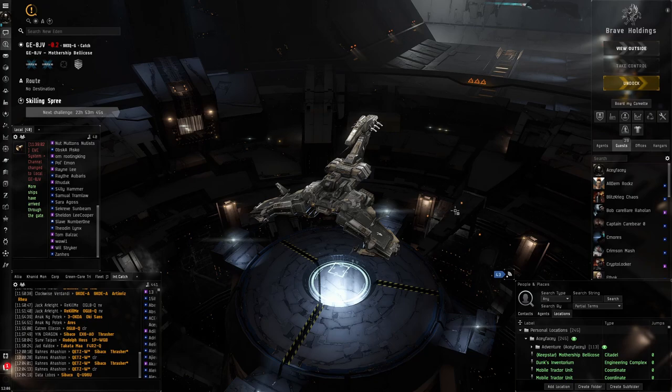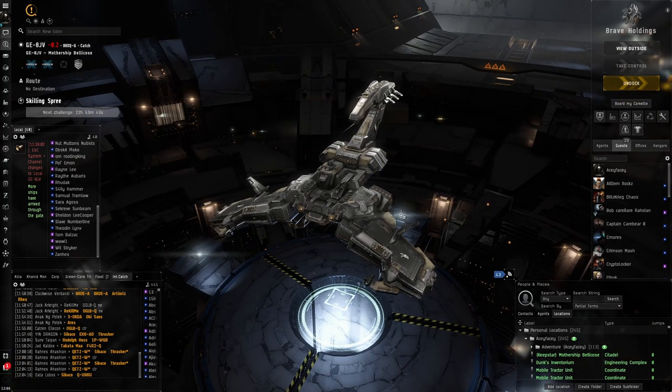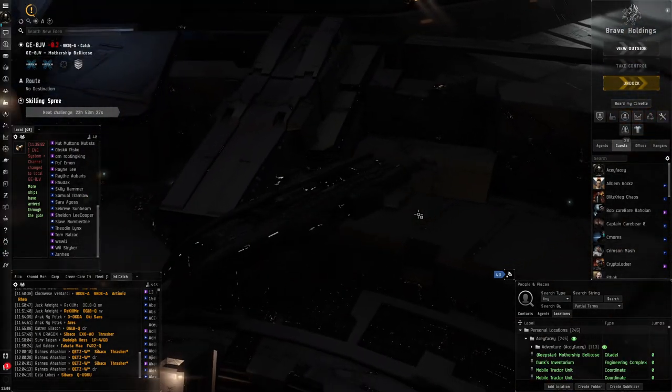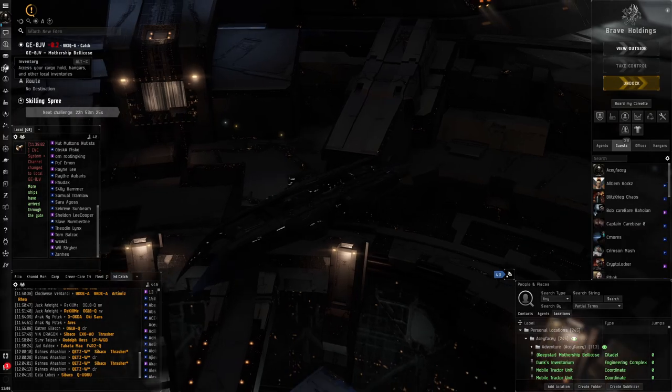Hello everybody, my name is Aceface. Today I wanted to show you how to salvage and collect loot after completing haven sites. This applies to all anomalies - you just plop down an MTU, it gathers everything and puts it all into one place, and you can easily collect all the loot straight away.